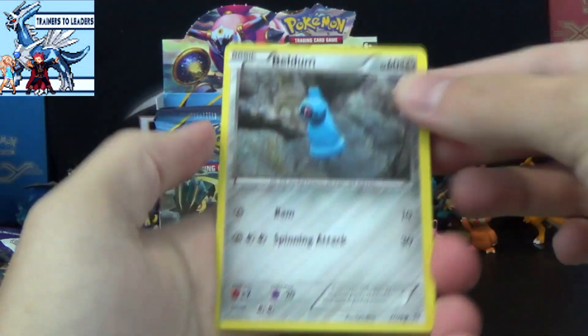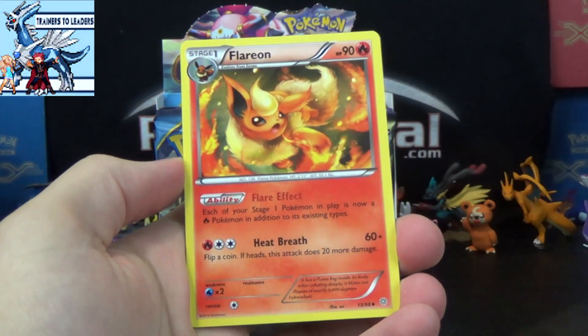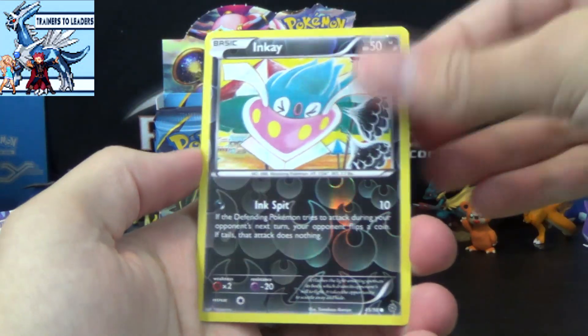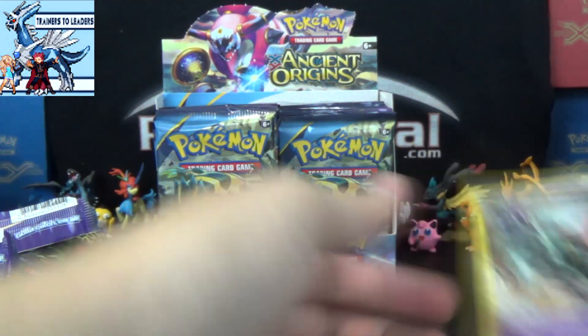Let's go! Meldum, Gumi, Inke, Baltoy, Persian, Flareon, Force Giant Plants, Ariados, Inke Reverse, and a Goalurk. That was two Inke in one pack, I think. Oh my goodness.